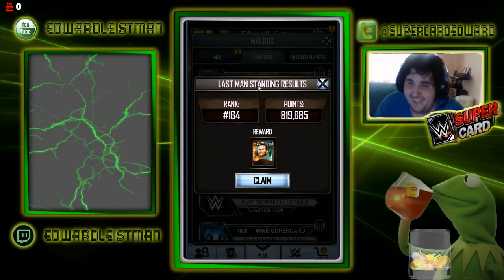We finished rank 164 with 819,685 points. Completely free. I did spend 60 credits total from free packs that I did get — I still have 37 credits left over. I didn't spend a dime on this. I had some people on Twitter hating on me saying Ed, you're lying. And then I posted evidence that I haven't bought credits since Monday when a team event was happening for Team Ring Dom. I showed them I had the pack in the store still — the booster pack. I didn't buy any of that.